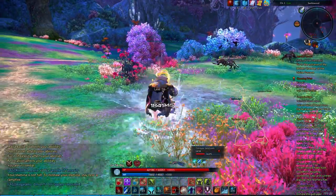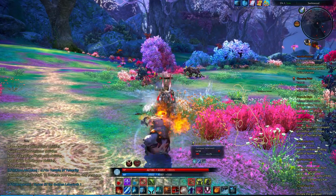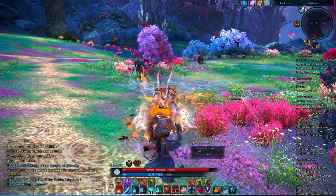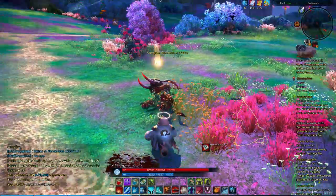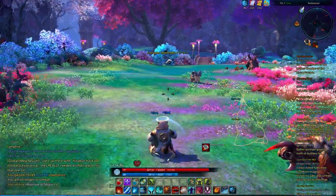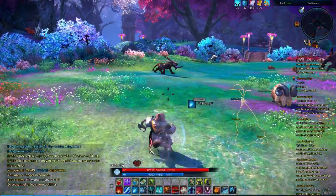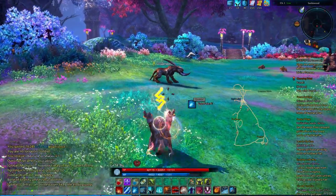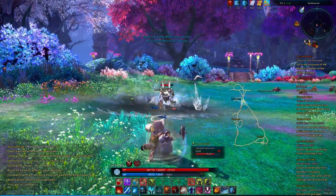Looks like we're seeing primarily level 58 enemies, at least right in this area. Bam bam bam bam bam bam. There we go. So we gotta kill 12 gut rippers, we got level 58 negatos over there that also need to die. So we'll try taking on some of them.